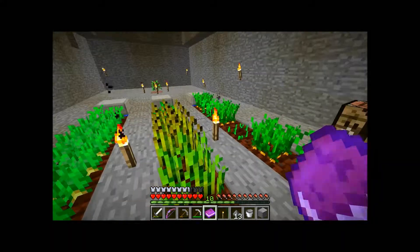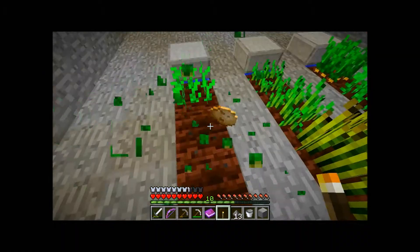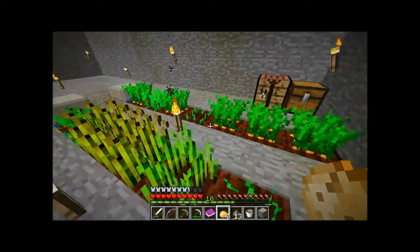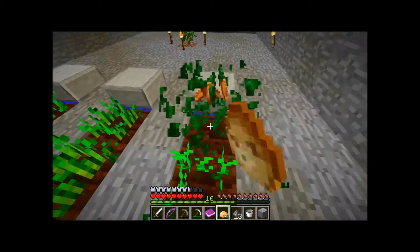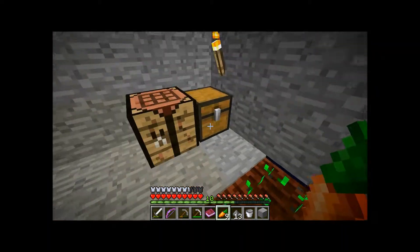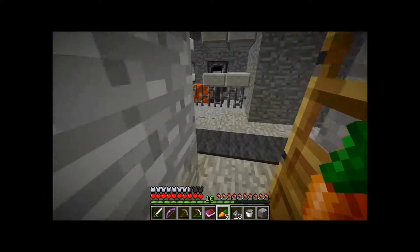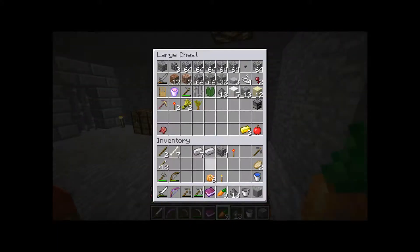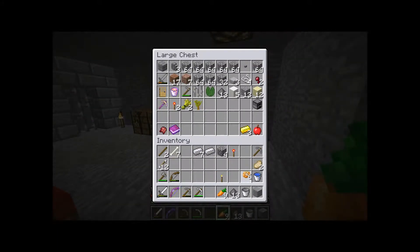We've got wheat, and I've got some carrots and some potatoes - I'm going to get the potatoes. Four taters can go in. I'll just take the carrots with me; they're not really great for anything food-wise. I don't have any flint, so I'll have to grab some flint while I'm down there. I think I'll make a shovel.